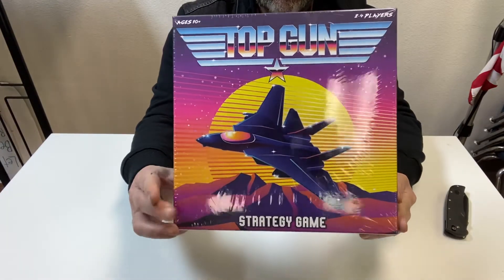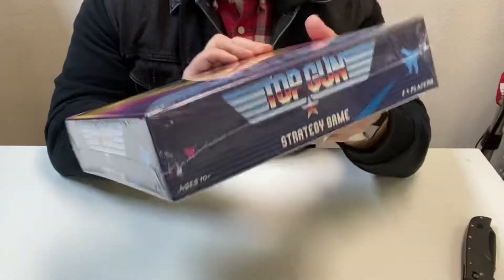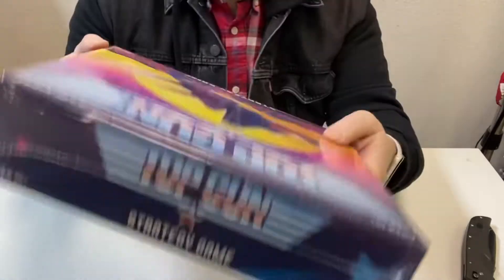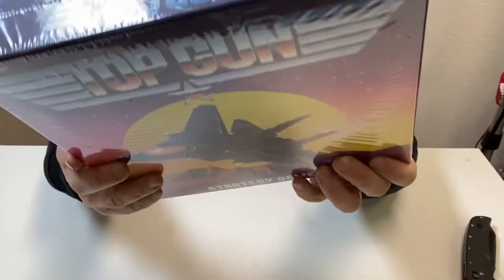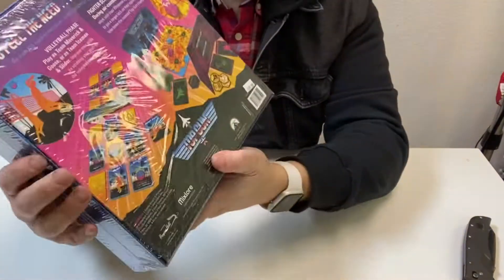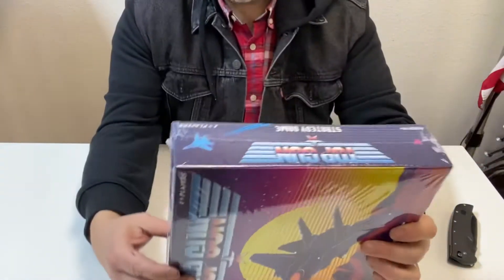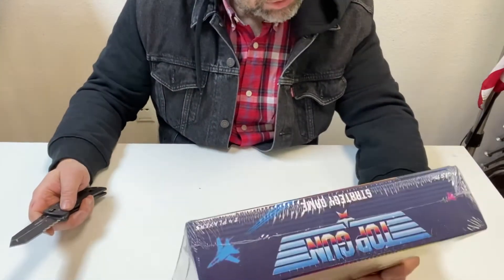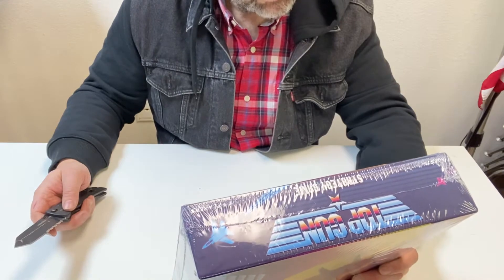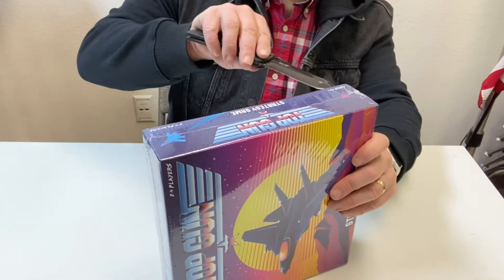All right, Top Gun — it's a strategy game. Let's have a look at the box first before I open it up. It says two to four players on it, and ages 10 and up. I don't know if there's a time listed on it or not. I got this game for $24 at the store, so I don't know if that's comparable to what you're going to get for it. I can't see where it says anything about the time on the game, but I could just be missing it — I'm a moron.